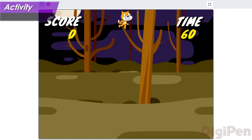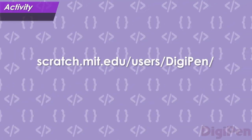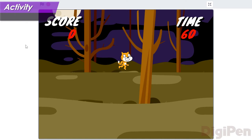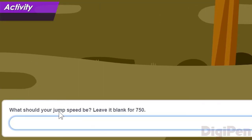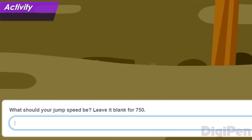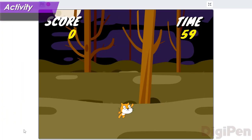Now it's your turn again to take the role of game designer. Let's experiment to find a good jump speed number for Crystal Cat with another modified version of the game. Click the link in the description below, and then find the project called Crystal Cat Jumping. This time, the game will ask you what you want the jump speed to be. Just as before, type your answer into the little window here, and then either press the Enter key, or click the checkmark button on the right. Here's what the game looks like with a jump speed of 400 — that's a bit low, isn't it? To start again with a different number, click the green flag.